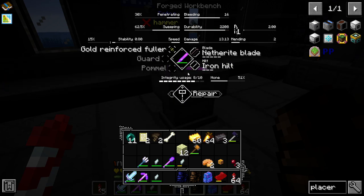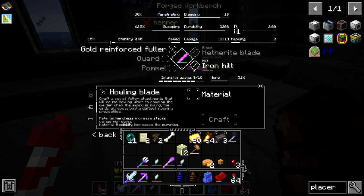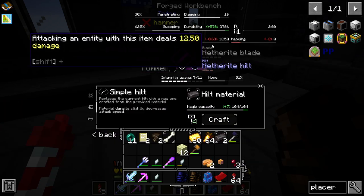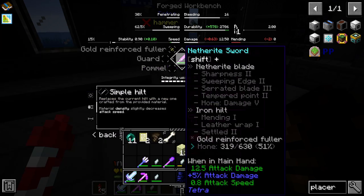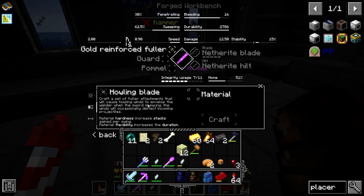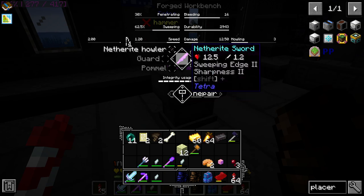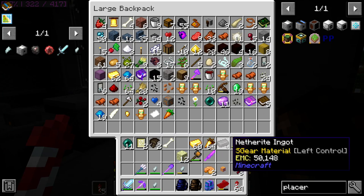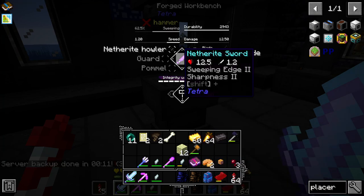This would give us something cool - let's do that, and then let's put the Howling Blade on. We're still short, but we could go for a netherite hilt - just gonna reduce our damage. We're possibly just losing something. We're gonna lose mending, but I've got plenty of mending books now. I want this Howling Blade. I've got a mending book somewhere - just because mending's quite nice to have. Netherite sword with Howling Blade, whatever that means, fully netherite.